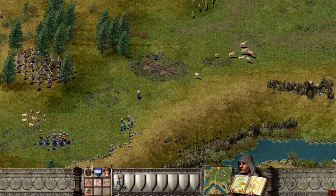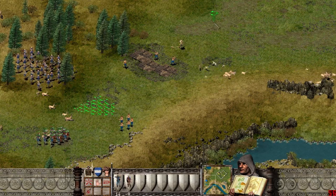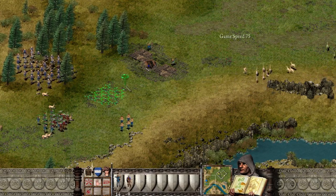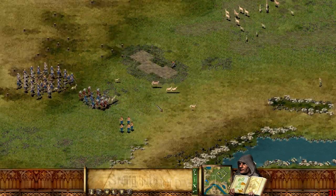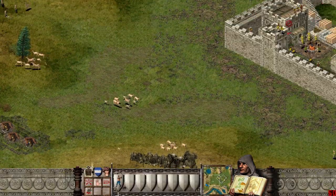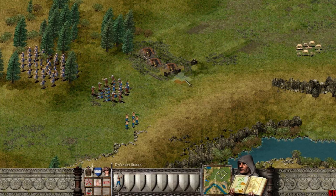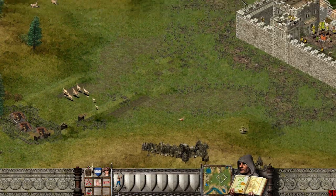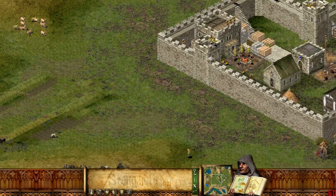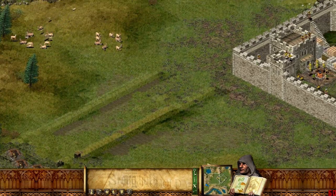If you take down this corner, you can pretty much just bum-rush in. The tunnelers head in — 'I smell trouble.' Hopefully three tunnelers will be enough. They should all go for the corner. If they take down this corner of the wall, we can basically just send the macemen in, set them to aggressive, and they'll smash everything.